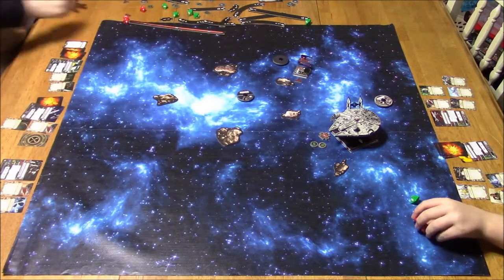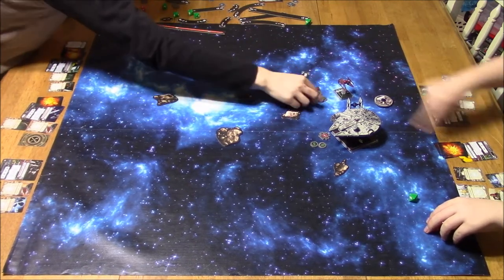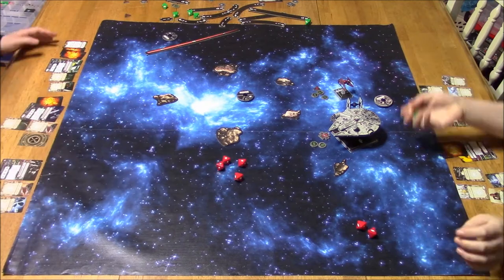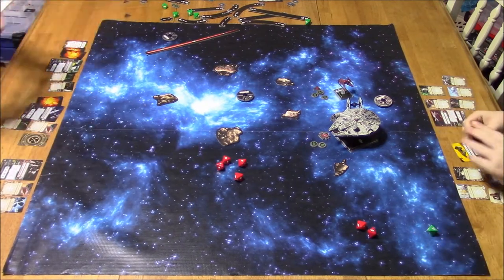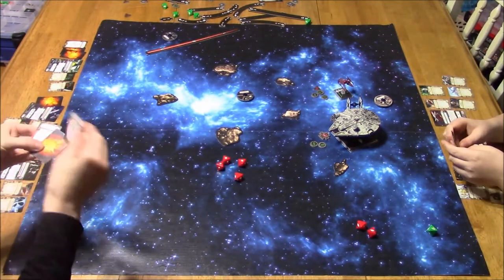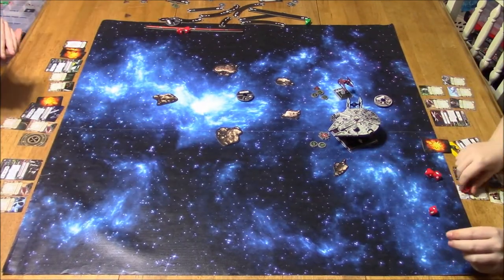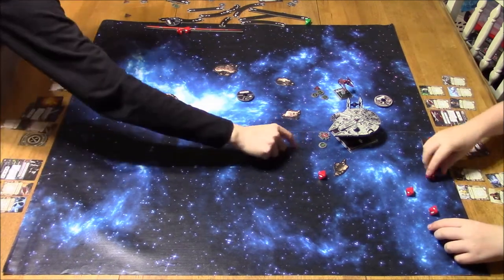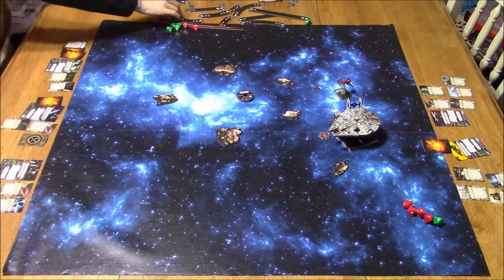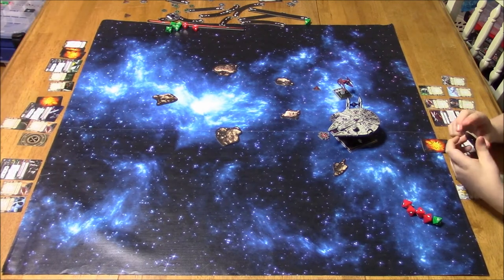Here I go again running into his ship — good thing it doesn't have anti-pursuit lasers. Same situation — focus, focus, evade, Push the Limit. Soontir Fel versus Lando at range one — three attack dice, four at range one. He got two damage: a direct hit and 'Damaged Cockpit' — Lando now has zero pilot skill. He had a seven, I have eight and nine, so that didn't really affect him. He's shooting back — two hits. I use a focus — two evades, no damage. I had Auto Thrusters and an evade token — I had the potential for four evade there.